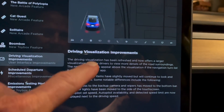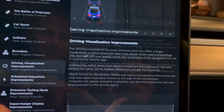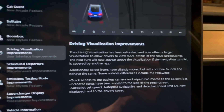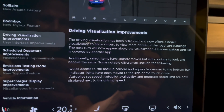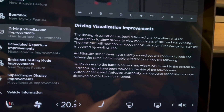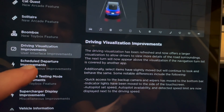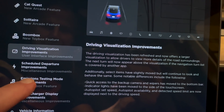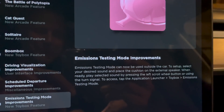Okay, let's see what the driving refresh and scheduled departure improvements look like. It says it's been refreshed and now offers a larger visualization. That looks pretty similar. Interesting - they've improved the emissions test mode, apparently improved fart mode.